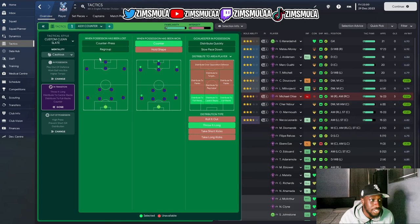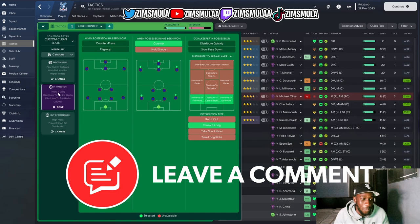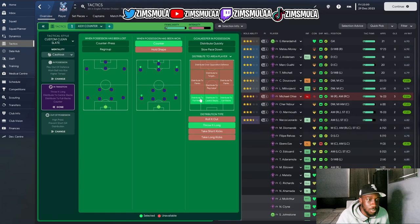For the first time in one of my tactics, we've turned off counter press — there's nothing on. Usually I always have counter press on, but the team just weren't good at it — they were losing their shape, no one knew when to press, and we were getting caught out. So I took it off. We still kept counter when winning possession back, distributing to the full backs and center backs and going long.